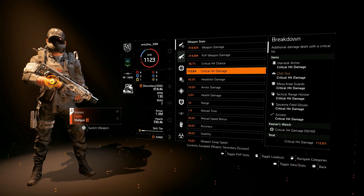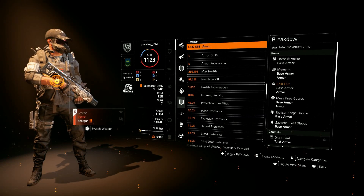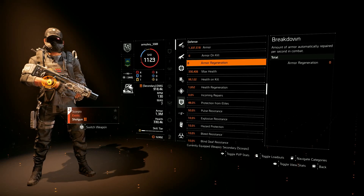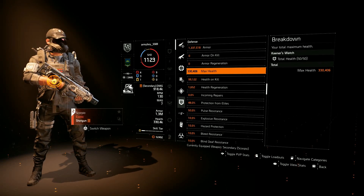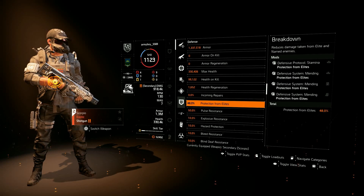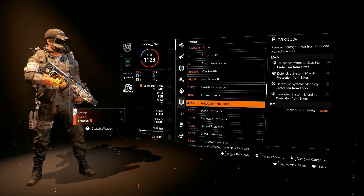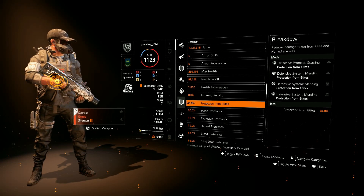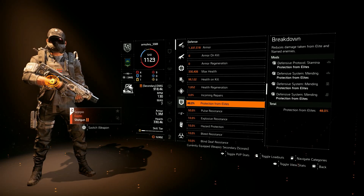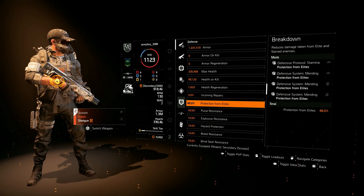For defense stats, we're sitting at 1.3 million armor. We're getting 3% armor regen at maximum Memento stacks, 30 health on kill, and 48% Protection from Elites — that comes from our mods on our gear pieces, and the mask having two mod slots means we get 48% instead of 36%, since each mod adds 12%.